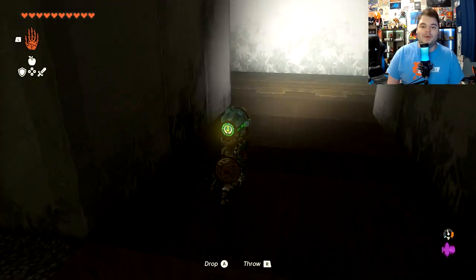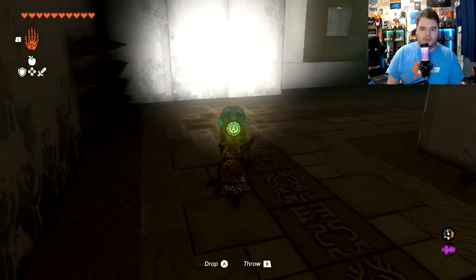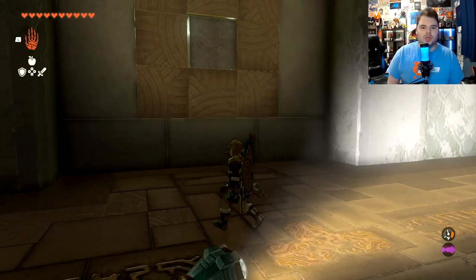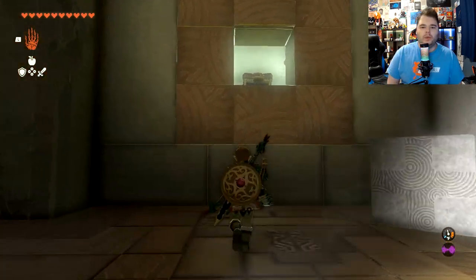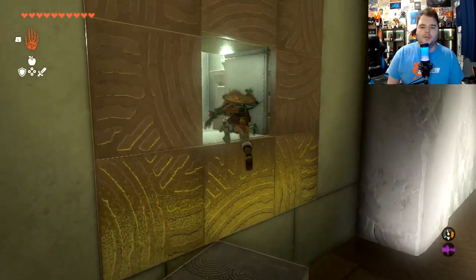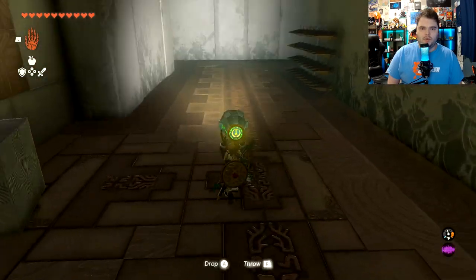The big tip for this one is to just keep hugging to the left. You don't want to go to the right — you want to go to the left, and that'll basically get you all the chests. There's another movable wall tile here where we can push this up against the wall and then climb it to get up here and grab yet another chest. Then we're going to keep moving this way.